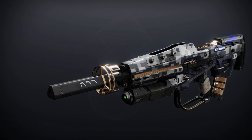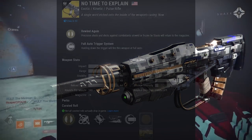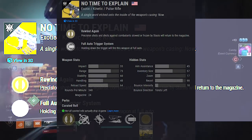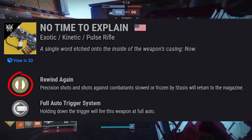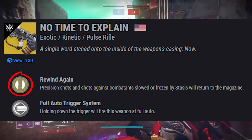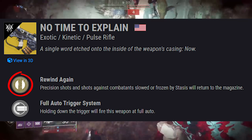First up, No Time to Explain. This is an exotic kinetic pulse rifle. Shoots at 340 rounds per minute — that's our high-impact archetype. Comes with the exotic perk Rewind Again: precision shots and shots against combatants slowed or frozen by stasis will return to the magazine.